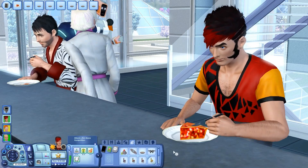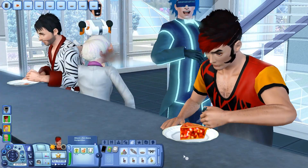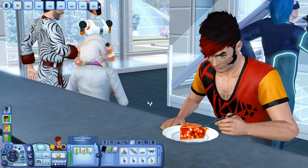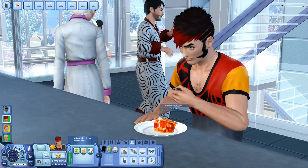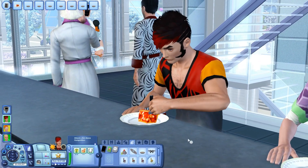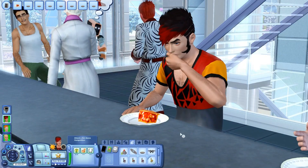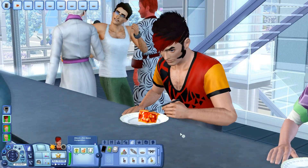Hello everyone, welcome back. Dane is having a nice breakfast with the future residents. Tina Talisman just ate something super spicy. I noticed that when they're done eating, their plates actually disappear, which is a nice change from the dystopian future where it's all dirty and there's trash everywhere. It's so pretty in Utopia.